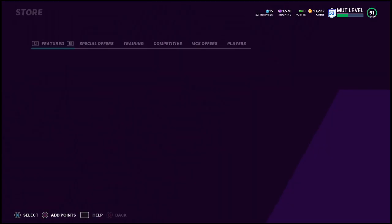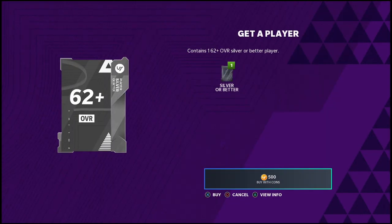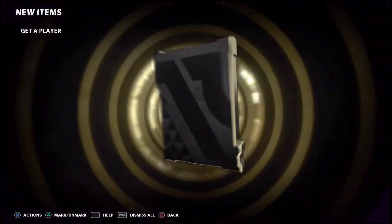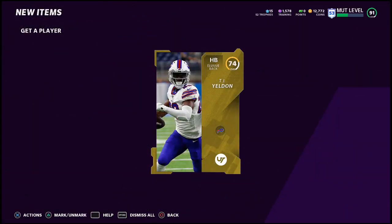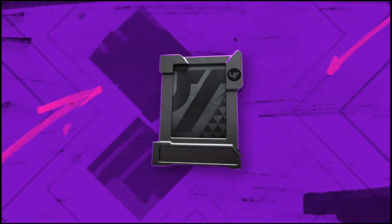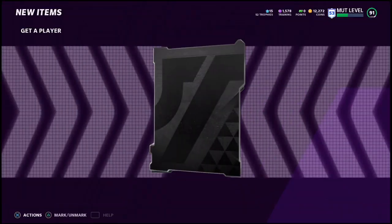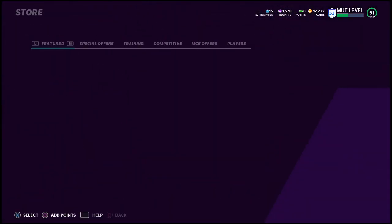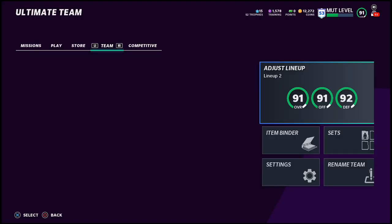Another method to make coins throughout the week is the 'get a player' method. Basically, it's the cheapest pack in the store — the best pack to buy — and it only costs coins, no real money. I'm going to rip these open over and over again to get these cards. Then what you're going to do is use different sets within the game to upgrade them and get better cards through that vehicle.